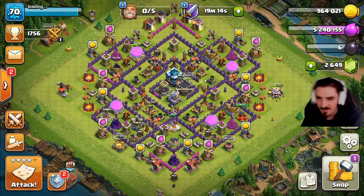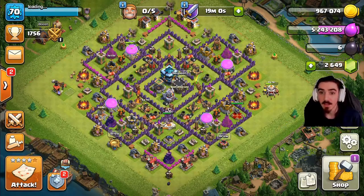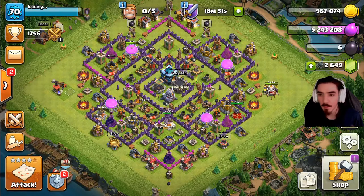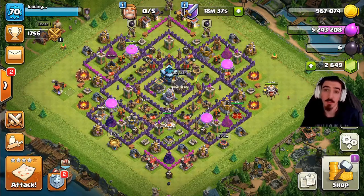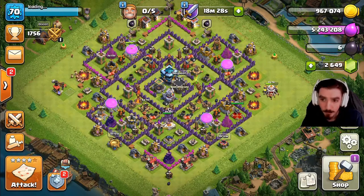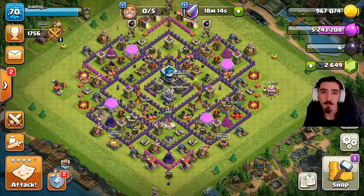We actually have six dark elixir left — we barely had enough to get the Barbarian King upgraded, which is crazy. The laboratory is still going, the Barbarian King is upgraded, the expo is going for a long time, and the gold and elixir storage is upgrading. I need to start pushing trophies a bit. Thank you guys for tuning in — leave a like, comment how you're enjoying the series, hit subscribe for daily videos, and come hang out on the live streams Monday through Saturday at 5 PM Central on Facebook Gaming!